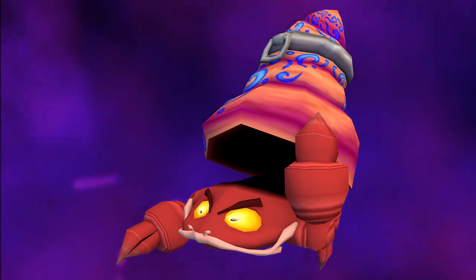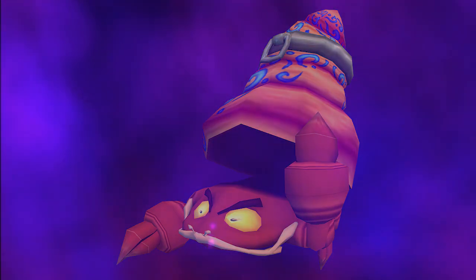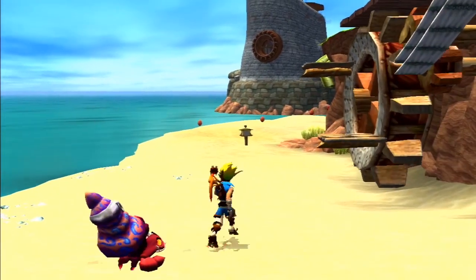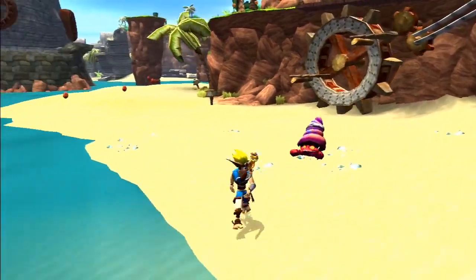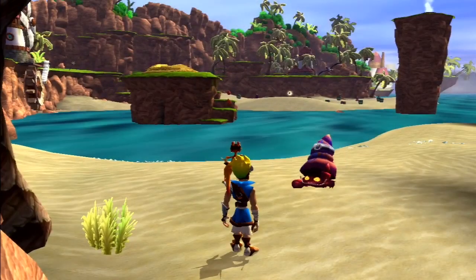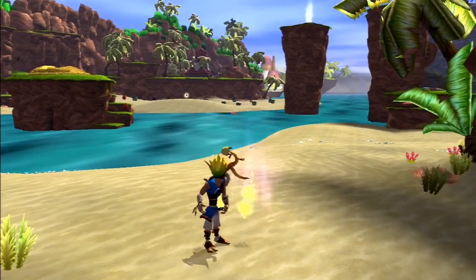One of the main features of the lurker crab is the two large claws that they use to attack the player. When they go in for the attack they pop out from their shell and start charging while snapping their claws. After a short period of time they will keep pursuing the player but go back inside their shell. If they land a hit they will go fully inside their shell, remaining stationary until they wander off and then repeat the attacking cycle.